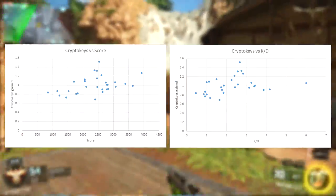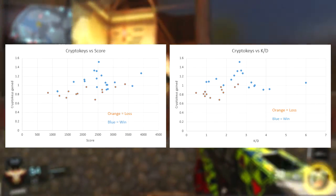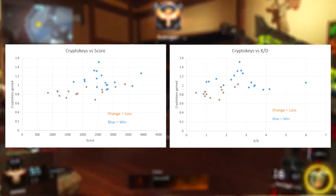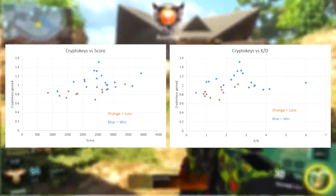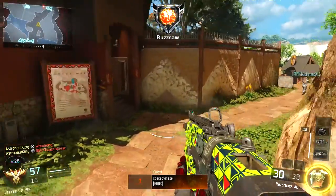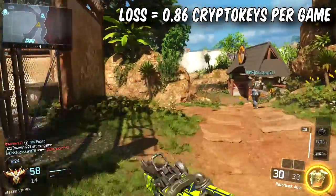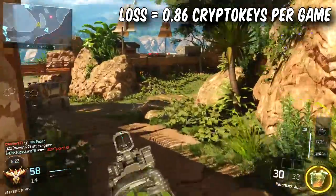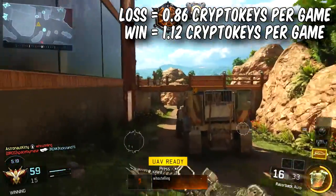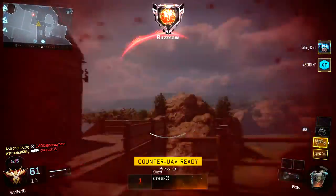However, if I take the same two graphs and now highlight the data points where I lost the match, you can see we've got something going on here. It's obvious that the CryptoKeys I earned from games that I lost were noticeably less than the games that I won. In the 30 games I played I lost 13, and on average I received 0.86 CryptoKeys for my efforts. However in the 17 games that I won, I recorded an average gain of 1.12 CryptoKeys per game.